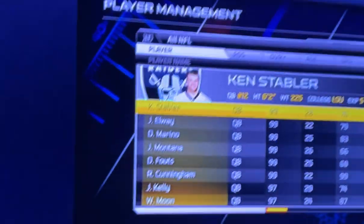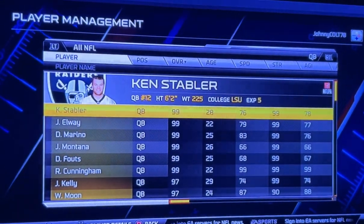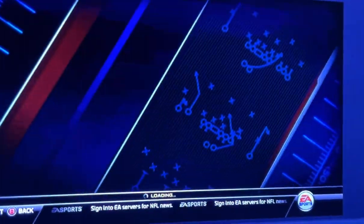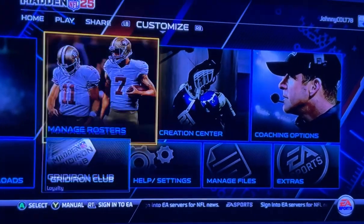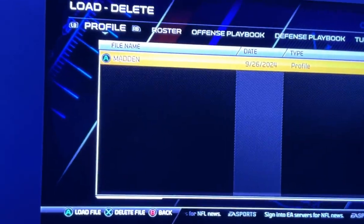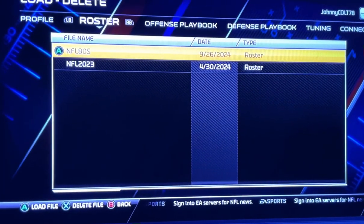I'm doing this with my iPad. What you do is when you go into this profile, you go into the manage roster section, and what you're going to look for is the '19 NFL 80s' roster. Down there I also have an NFL 23 roster.